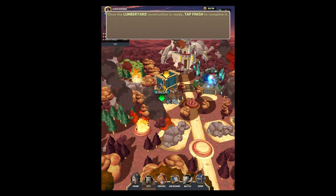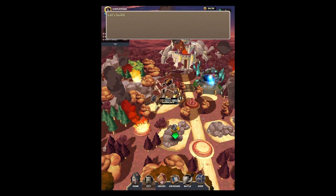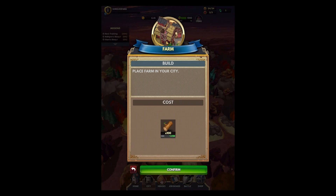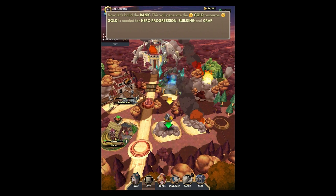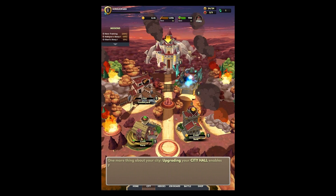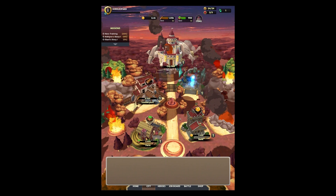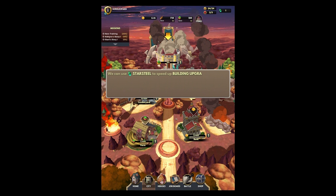We get to rebuild stuff — tap the city icon. Why are we building the lumberyard first in a burning city? Just a fun little tidbit — wood burns. I get that we need more construction materials, but putting out the fire seems better. Build the farm, build the bank. Upgrading your city hall enables you to upgrade other city structures. Star steel can be used to upgrade stuff faster. This will probably take time, or be instant.